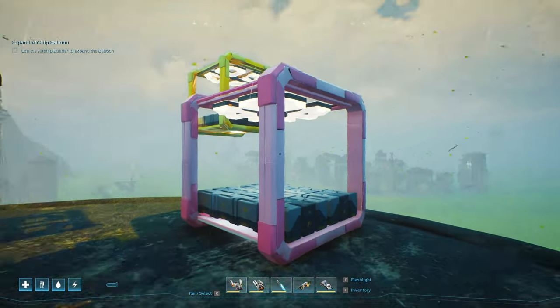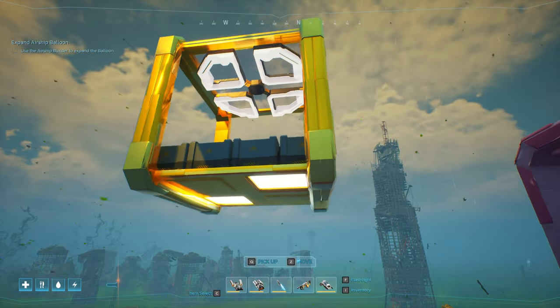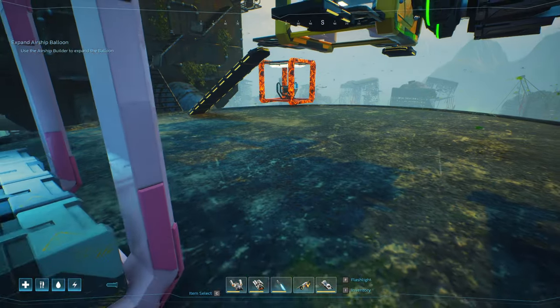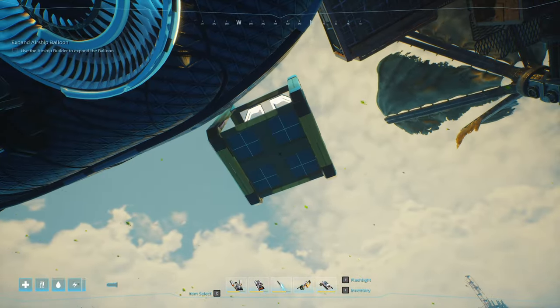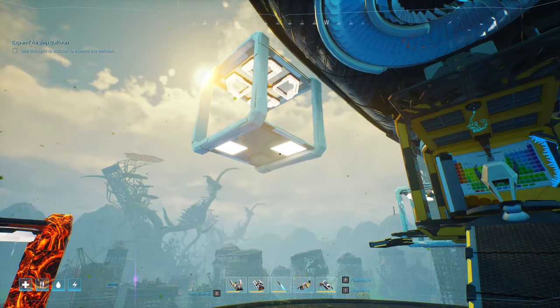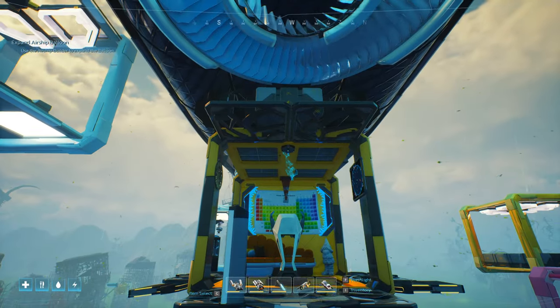Over here we've got pink, and this is storage. Then we've got gold, and this is also storage. I also did a variety of how the floors are or are not — so you've got some bloom floors, you've got some metal floors, you've got some no floors on this one as well.